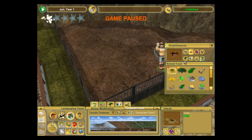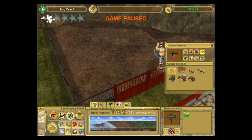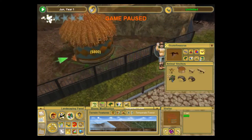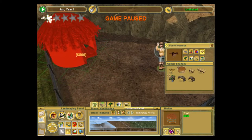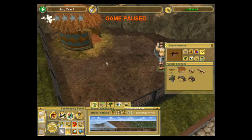I like the way that looks. Let's see — so this is an herbivore, or omnivore actually, so it does eat insects. Let me go to shelters. I kind of like this one. Maybe I can fit it in somewhere. Yeah, that'll work.